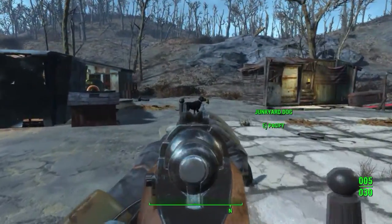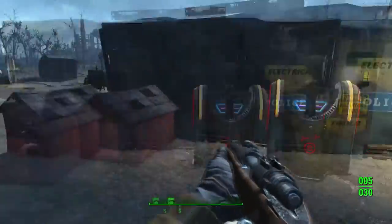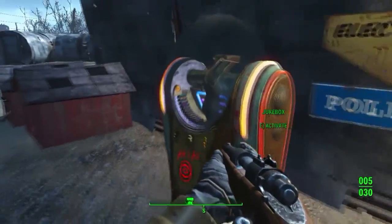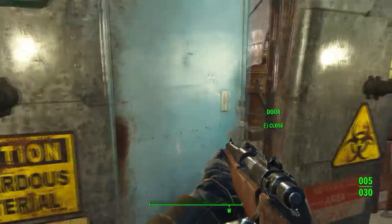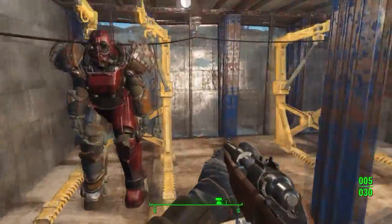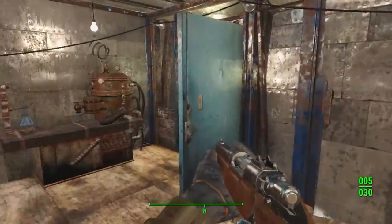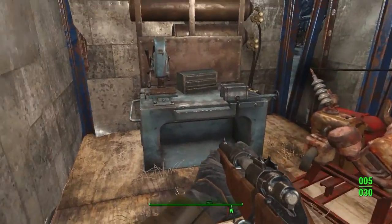I've got this dog — Dogmeat — right there. As you can see, this is the tool room and that's my power armor. I need to find another power armor but I'm not sure where the hell I'll find one.